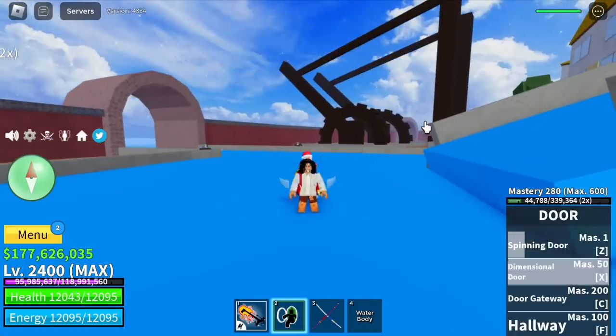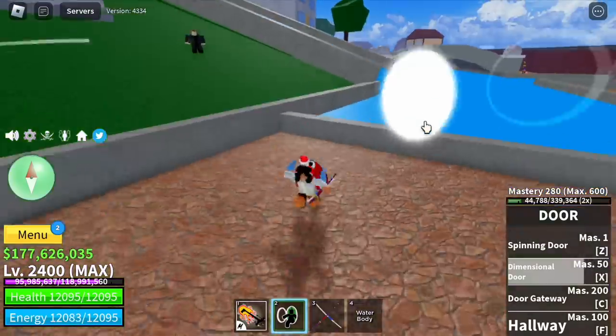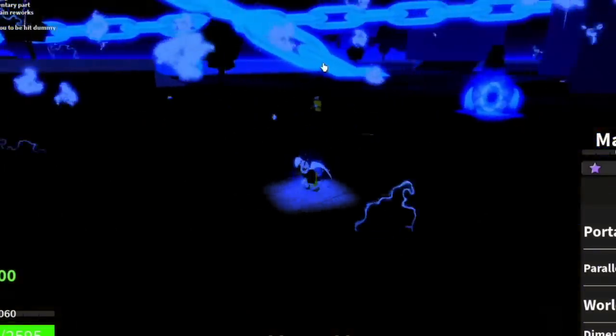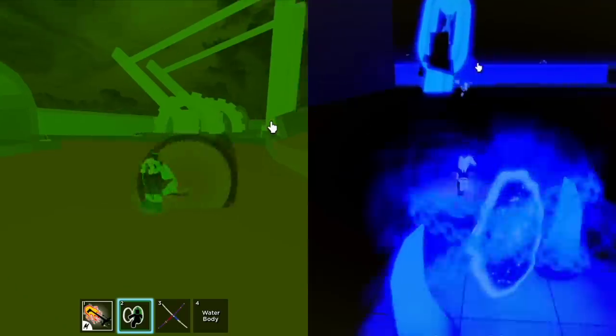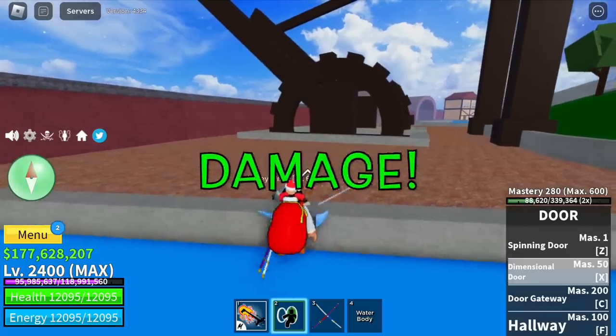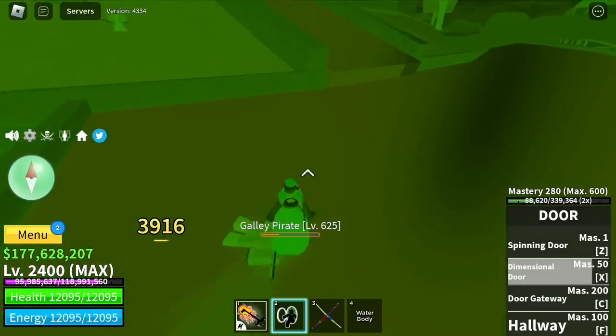For the X skill we have the Dimensional Door on the Door Fruit — there you go — and for the Portal Fruit they're almost the same but check out the effects. From what I know, the X skill of the Door Fruit has damage. It was not yet revealed if there is damage on the Portal Fruit version.